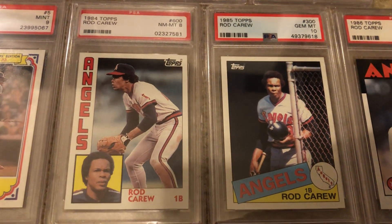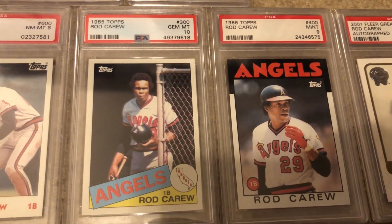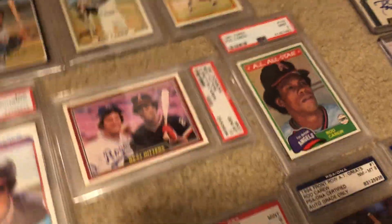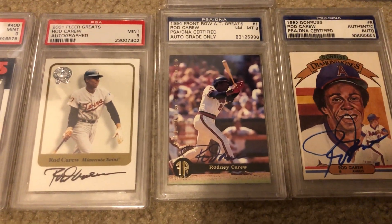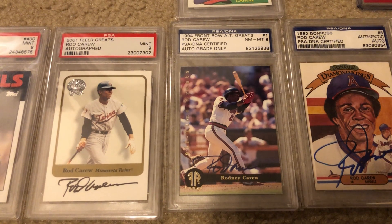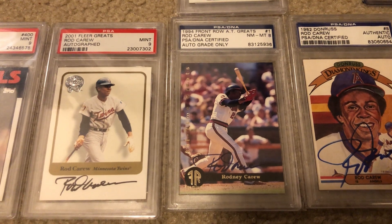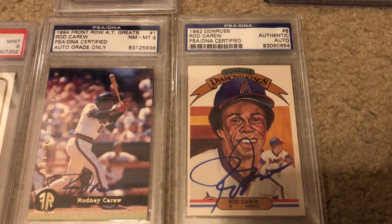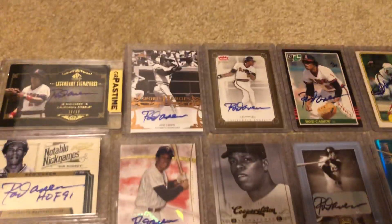His final player card is '86 Topps. Over here we've got some slabbed autos — he's in the 2001 Fleer, which is just an iconic autograph set. I've got this Front Row All-Time Greats, and then of course his '82 Donruss Diamond King card.